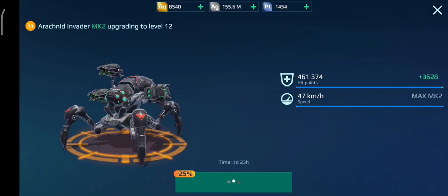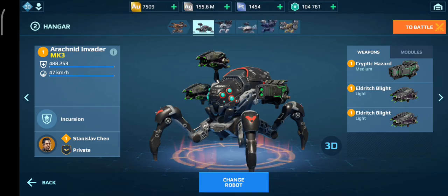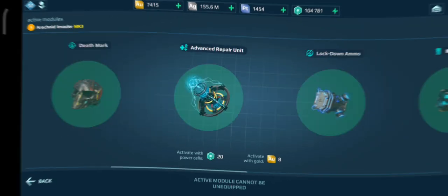Right, level 12. There we go guys — enhanced to mark three. That cost a lot more silver than I thought it would. But here we go guys — we have the Arachnid Invader at mark three, so let's try it out.